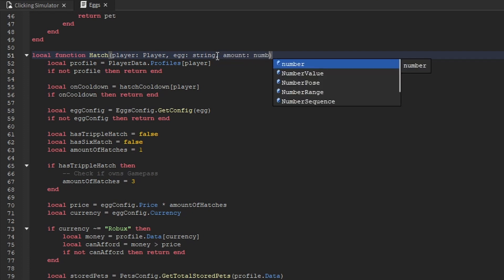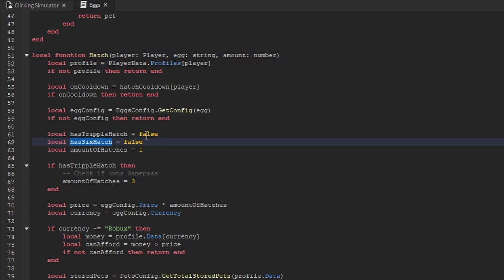Amount is going to be a number. For our variables — has Triple Hatch and has Six Hatch — we're going to set both of these to true. The reason we're setting these variables to true is because we're not implementing the game pass logic into the game yet; we'll do that in a future video. Now that we have those variables both set to true, we want to go to the if-has-Triple-Hatch if statement.